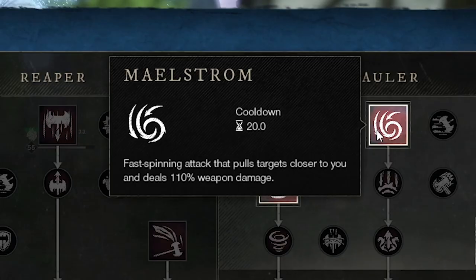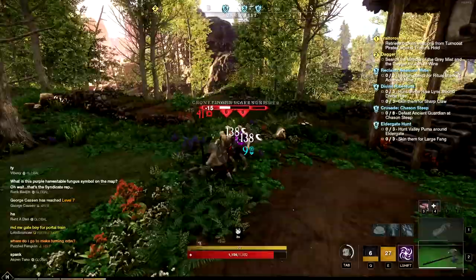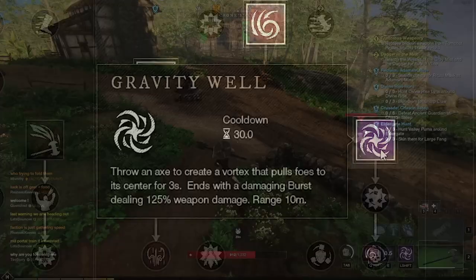Moving over to the Mauler skill tree, Maelstrom is a spinning attack that pulls in all nearby enemies. You also get Whirlwind, another spinning attack where your spins continue for each successful hit you land, up to a maximum of four times. Finally, Gravity Well throws out an axe and creates an area that pulls in enemies — after three seconds it explodes and does damage to all enemies inside the radius. The great axe has a lot of slow swinging, big damage, and if you're looking for a weapon that keeps enemies close to you, this might be the one.